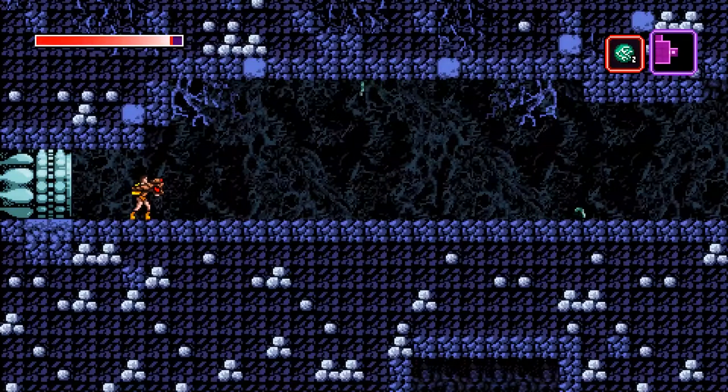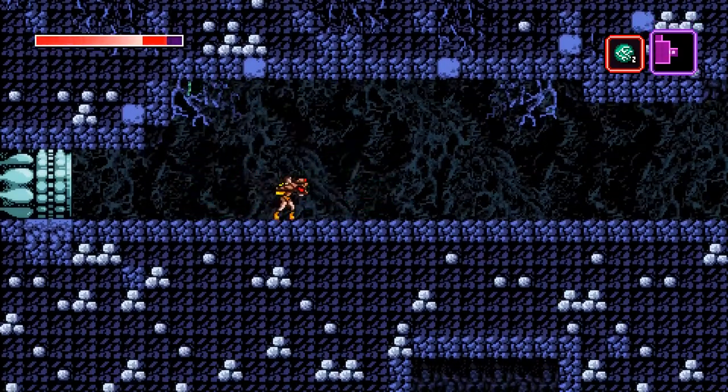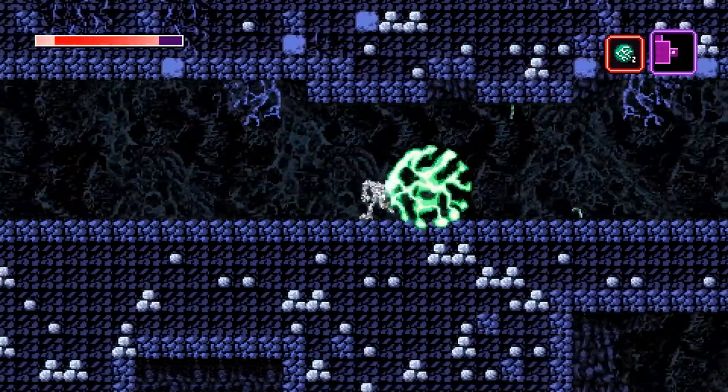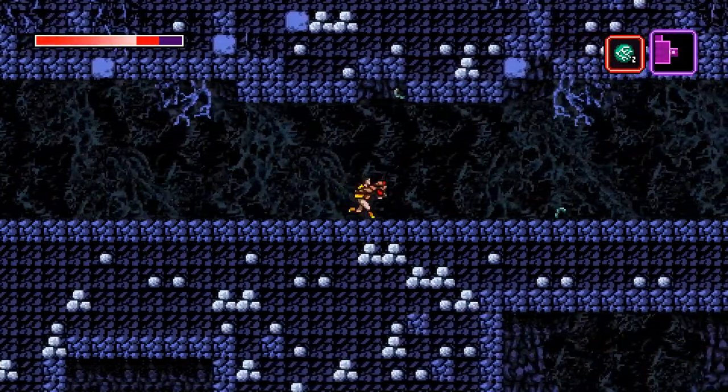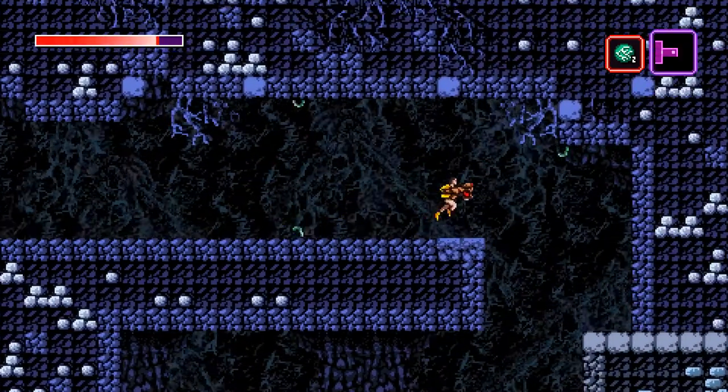Those little green worms don't do anything — they're just decoration. Ghouls, however, do things. I forgot ghouls were a thing. There are several of those along this walkway. I don't think there's a great way of avoiding them; you can kill them out of the way.